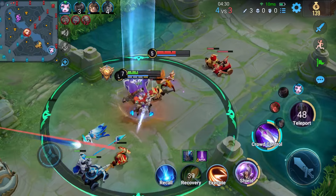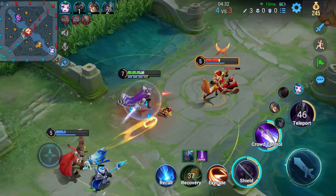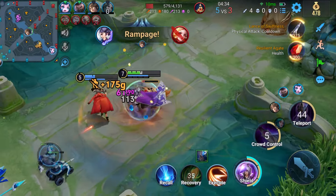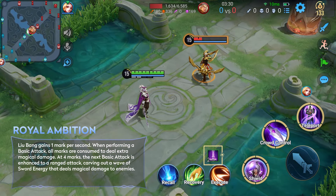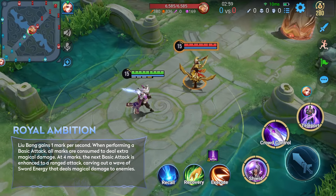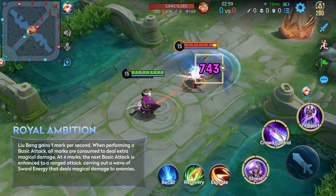Lubang doesn't have any strongly held beliefs beyond safeguarding his own interests, but when it comes to that, he'll spare no effort. This is his passive skill, which automatically grants him a stack of mark every second. At a certain number of marks, he gains an enhanced basic attack.